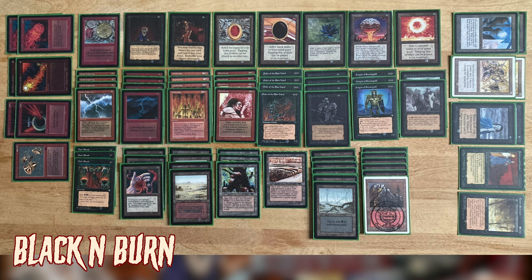Now we have the black and red burn deck. We feel that Necropotence was a missed opportunity in this deck. In the first year of our Ice Age monthly, Khalil and I put together a Necro-Lightning Bolt deck and it just annihilated everybody. Carl played Dark Ritual into Necropotence and drew 15 cards.